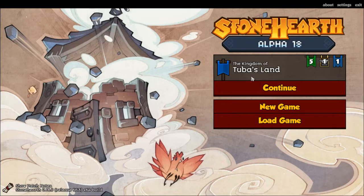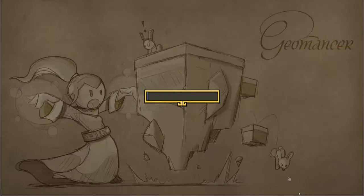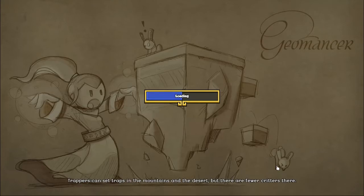Hey, what's going on and welcome back to Stonehearth. If you haven't already noticed, it's super player negative ae. We're going back into tuba's land. What was happening last time? Last time we built two cottages and a cottage for four or something like that. We were busy trying to get everybody a house.